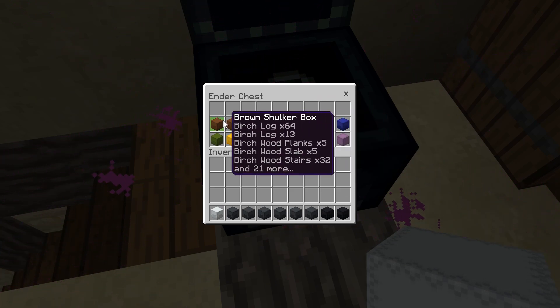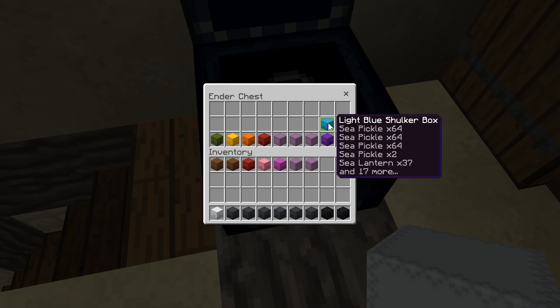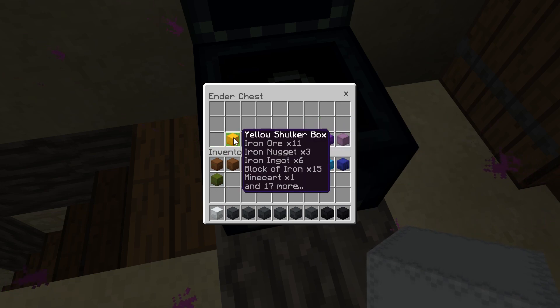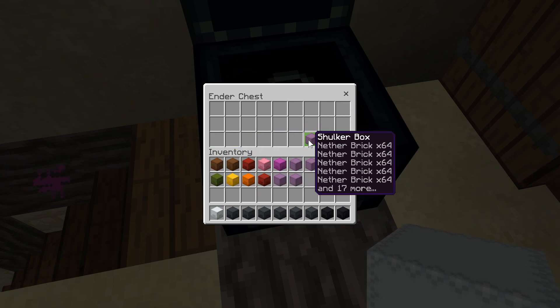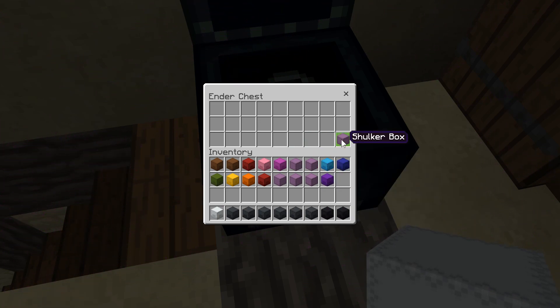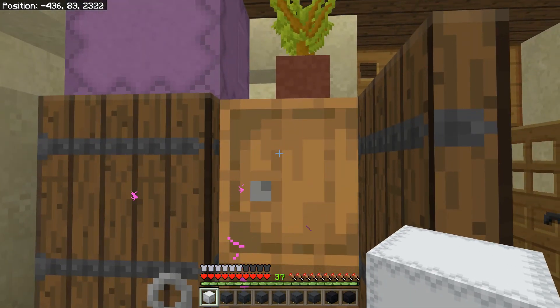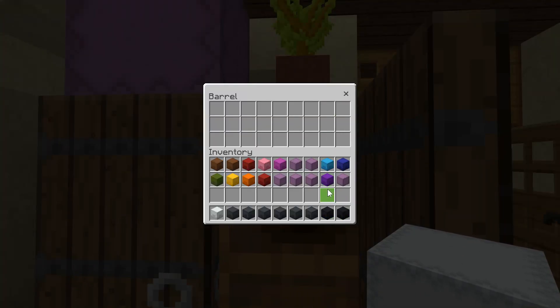All my ender chest boxes are color coordinated — whites, grays, browns, reds — going through the rainbow. These last two are just random bulk chests for if I'm mining or picking up random stuff and don't have time to sort. These are my unsorted chests.